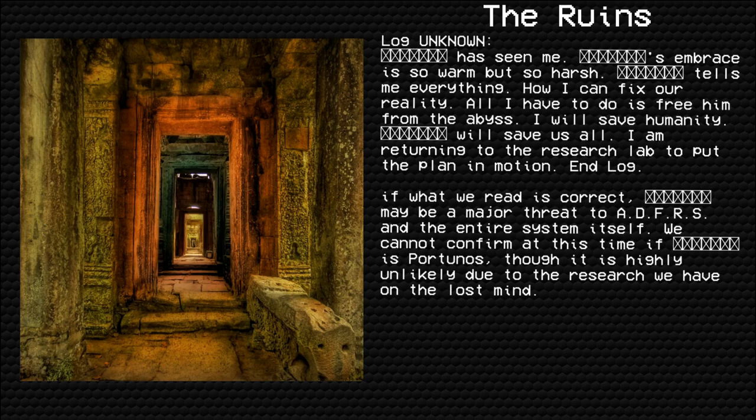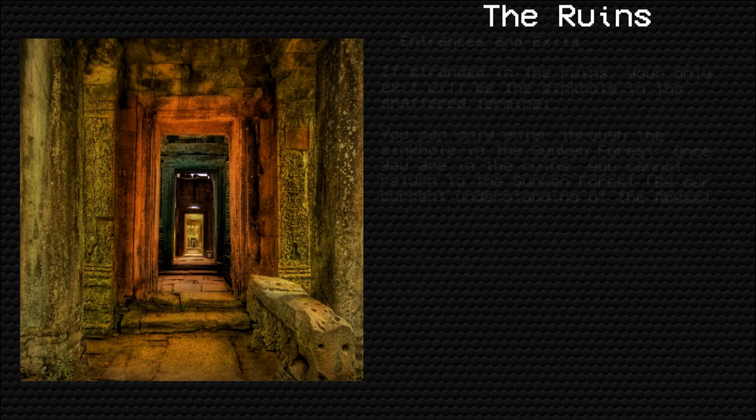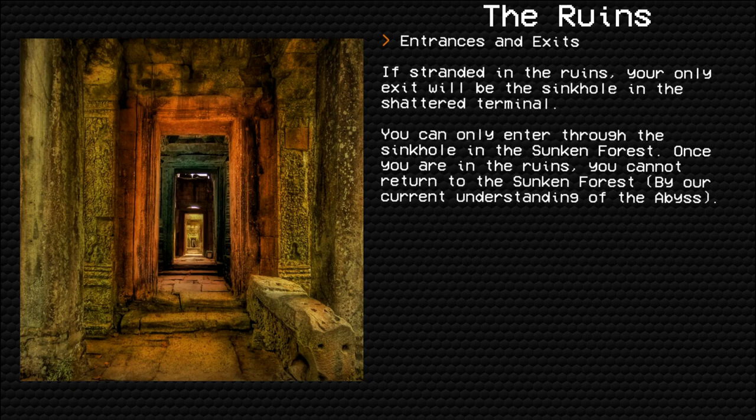If what we read is correct, it may be a major threat to ADFRS and the entire system itself. We cannot confirm at this time — before [redacted] — though it is highly unlikely due to the research we have on the Lost Mind. Entrances and exits: if stranded in the Ruins, your only exit will be the sinkhole in the Shattered Terminal. You can only enter through the sinkhole in the Sunken Forest. Once you are in the Ruins, you cannot return to the Sunken Forest, by our current understanding of the abyss.